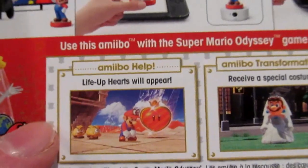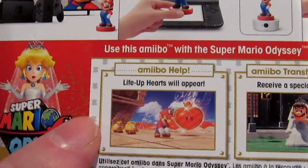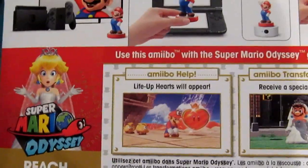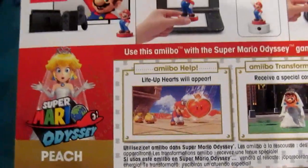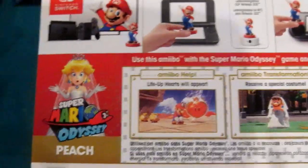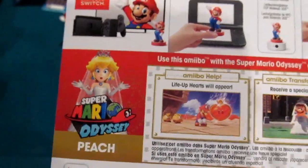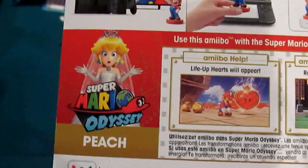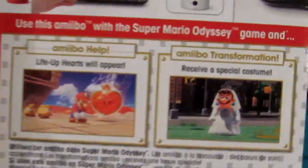I've checked the strategy guide on this. These are the only three amiibo it covers in detail, at least at the front of the guide. Basically if you're in standard mode, you can go from 3 hearts to 6, which you'll come across fairly frequently. Then apparently in assist mode, you start with 6 hearts and you can go from 6 to 9. So 3 hearts is 3 hearts — it can probably save your life, and that's kind of where the name Life Up Hearts comes from.